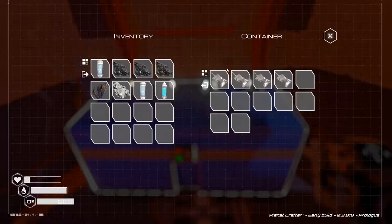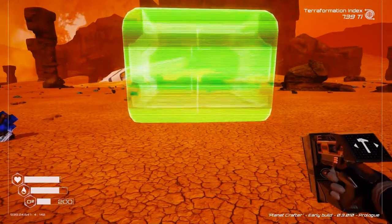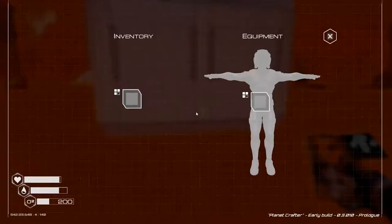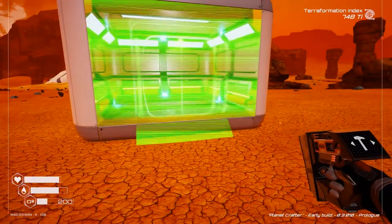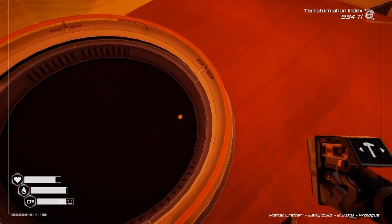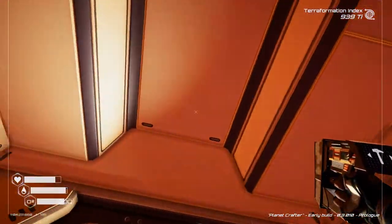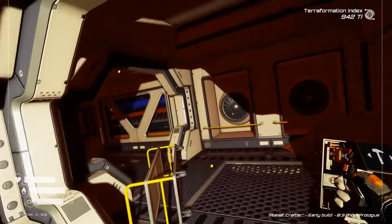Before I do that, I want to address something very important about this game. This game has resources distributed all over the bloody planet and a lot of them are silicon. So if you see silicon and you're on a foreign planet, you might think there's gonna be aliens — but there isn't. So before I go into the pros and cons, whoever makes this game, it's still an early release, you can fix this. Also, you get an exoskeleton that upgrades your equipment.